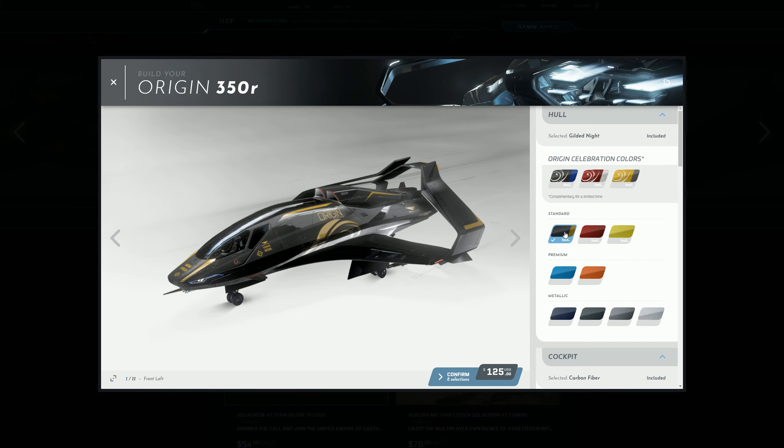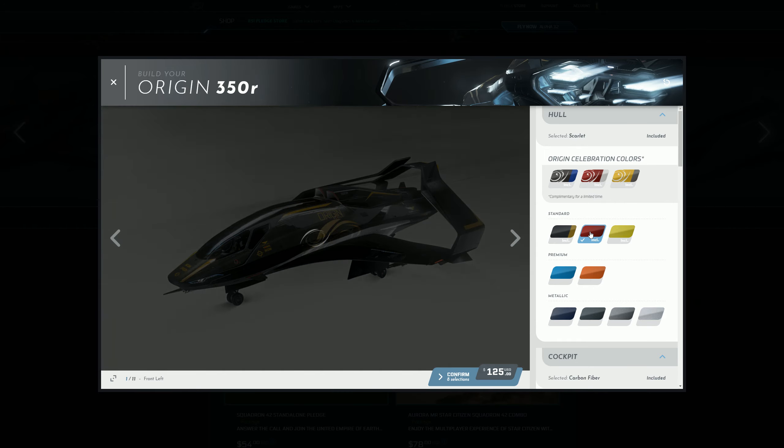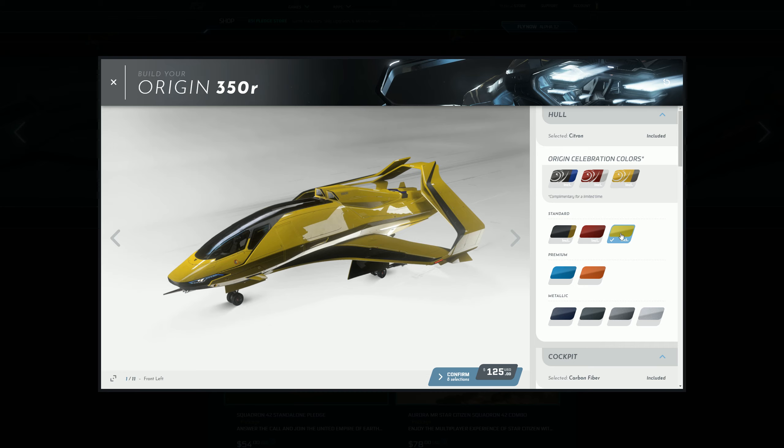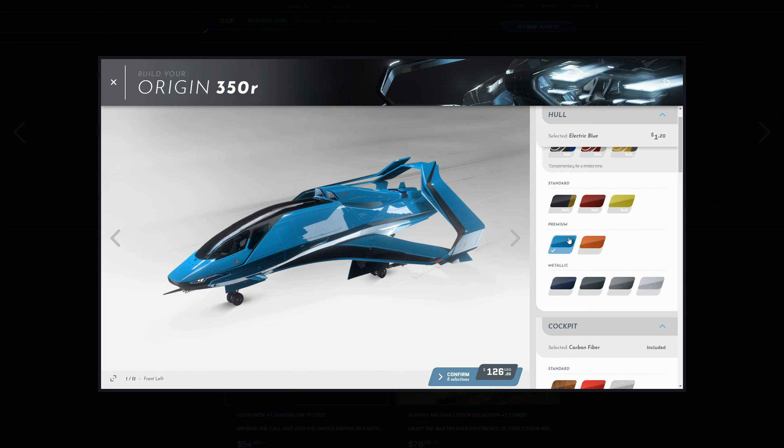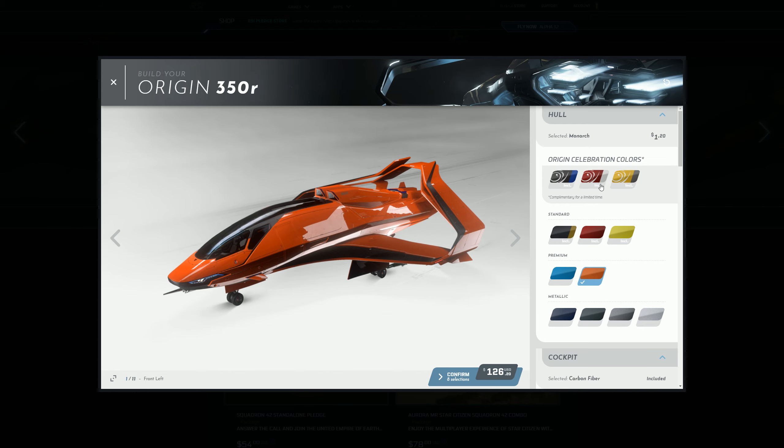Standard is your standard black, red is red, and that's like a mustardy color. I think I'll go for the celebration color — red and white. There are also premium options, like a metallic body finish on the outside of your ship, which is very reflective. I'll just go for the included option.